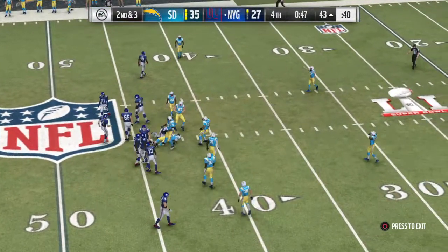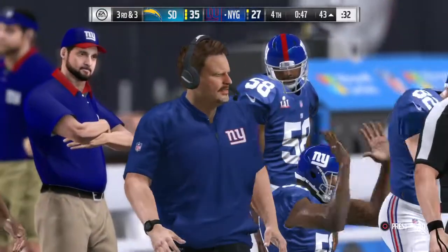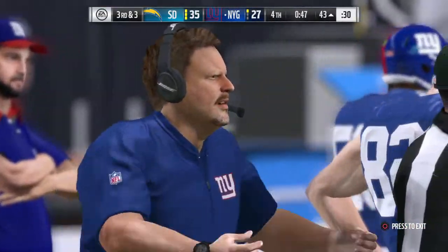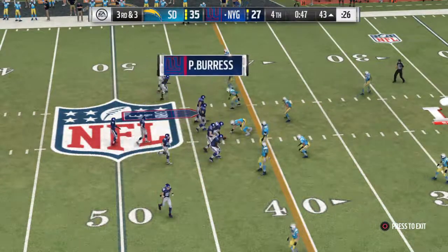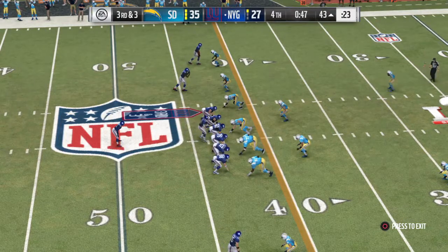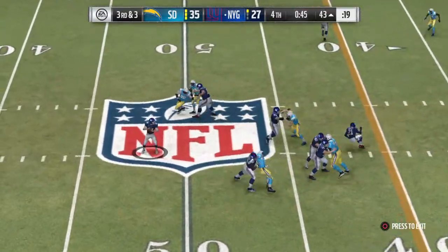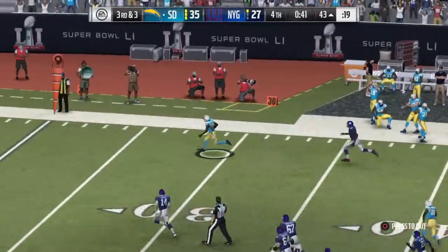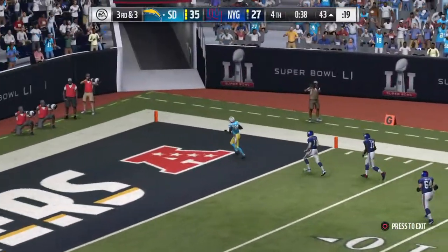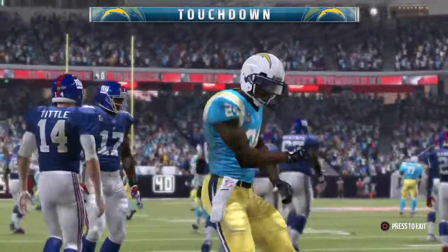With the clock ticking under 50 seconds, he spikes it. Here comes play number six on this drive. They brought in an extra defensive back — probably not expecting a run on third and three. Good call. And oh, a crusher there as it's intercepted. Accelerating and off he goes — he brings this one back. It's a pick six and a Chargers TD.